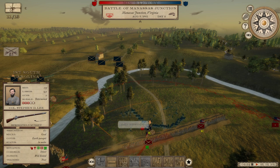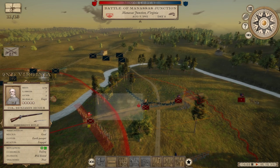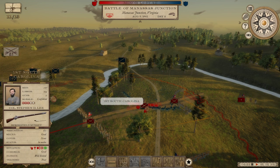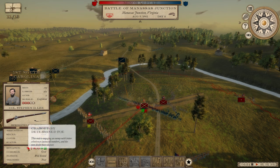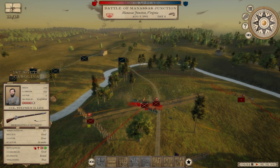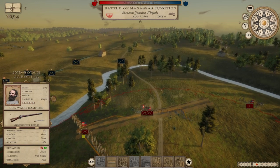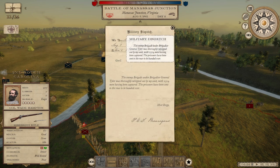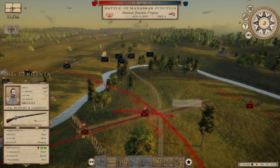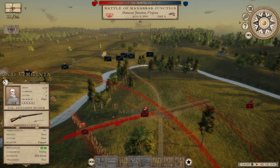Can we guys get a volley off before the enemy collides with us, or are we just going to face off in melee? Appears to be melee. The enemy brigade with General Tyler was wiped out. I don't fully understand what just happened there, but okay — good job, boys. I guess we had enough men.